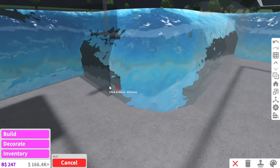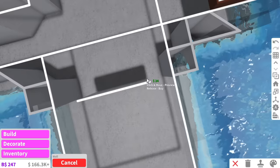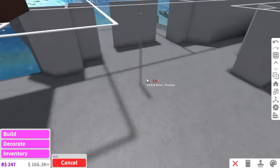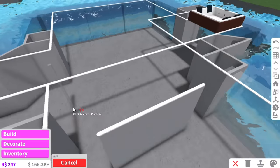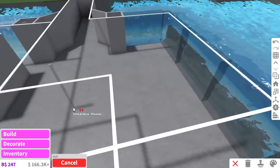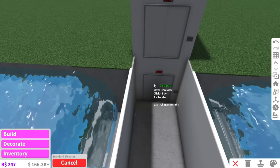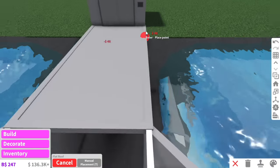Have any of you guys actually been to an underwater hotel? Like that would be so cool but also terrifying. I love the water but I'm absolutely terrified of what is in the water — it's beautiful but what's in the water is very spooky. I think we've got all the walls done. I'm also thinking we should add an elevator — a $30,000 elevator, yes ma'am.